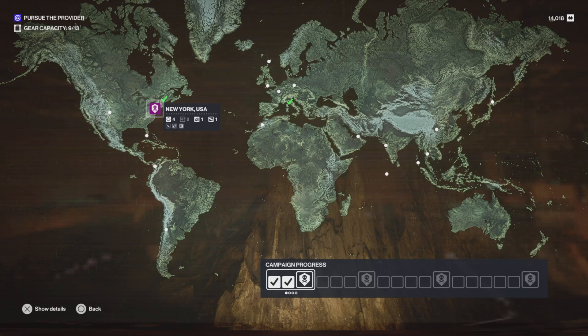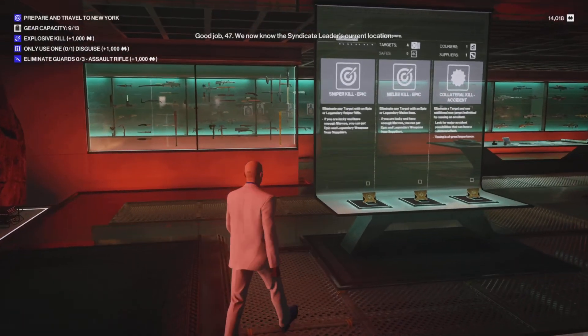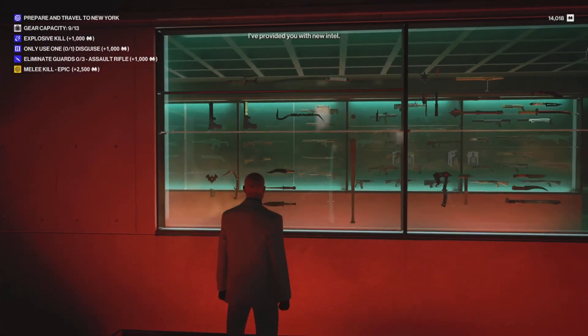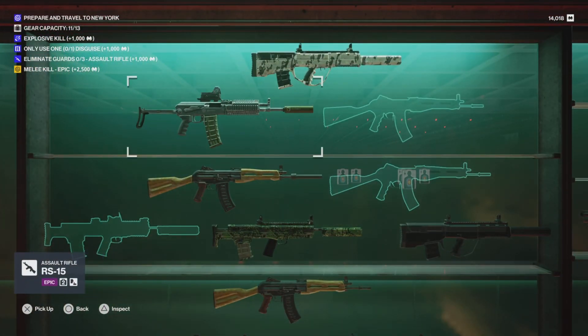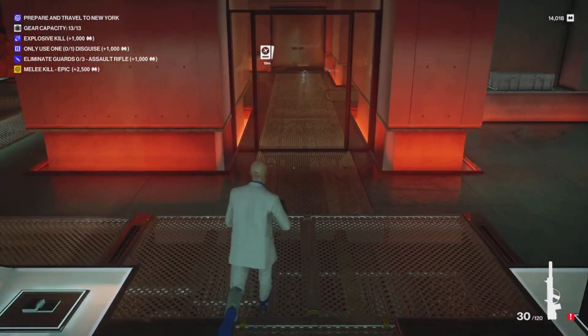We're going to head out to New York to finish our first little campaign here as we pursue the Provider. Since this is an early mission, obviously we'll have just four suspects, so I'd imagine this is going to be kind of a quicker, shorter episode. But it is New York, and I plan to raid the vault and do a few other things, so the episode might be a little longer too. We can do a Sniper Epic Kill, Melee Epic, or Collateral — let's do Melee Epic. Do the Eiffel Tower Knife and eliminate guards with an Assault Rifle. This top one's only two slots, so that works out perfect. All right, let's get going — heading out to New York, one of my favorites.